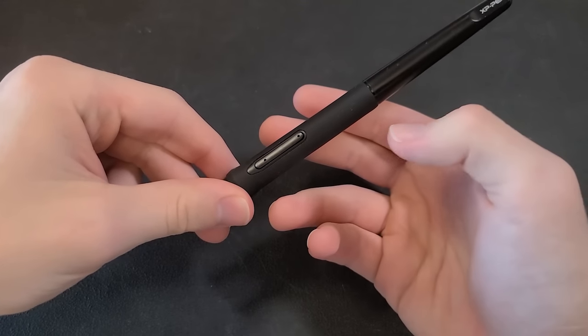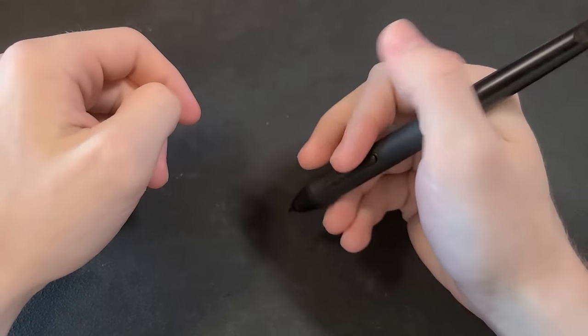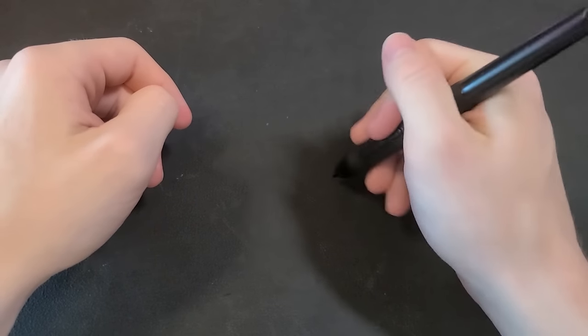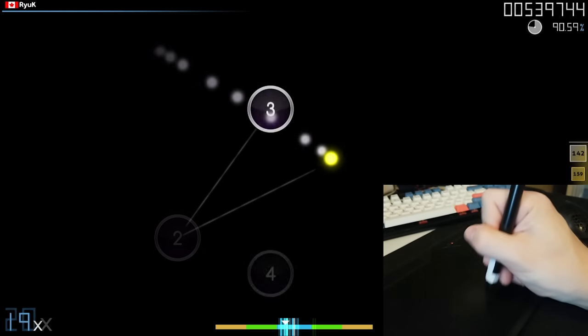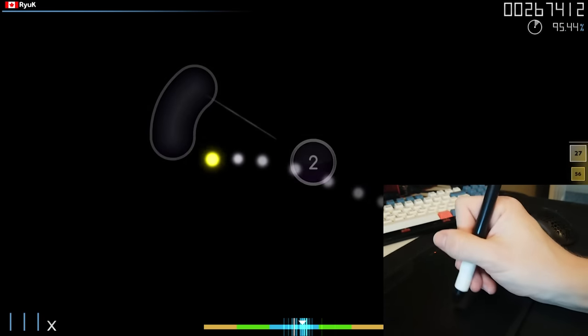The main features of this grip are the index and middle fingers coming in from the side of the pen to the top of the pen, and the ring finger on the bottom part of the pen relative to the index and middle fingers. Aim in the fingers is mostly controlled by the middle, index, and ring fingers, but it's also possible to use hand or wrist on bigger areas.